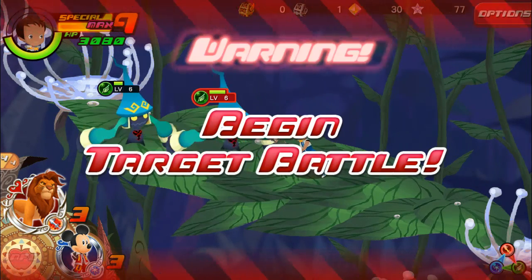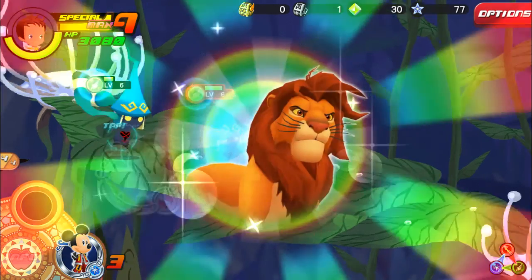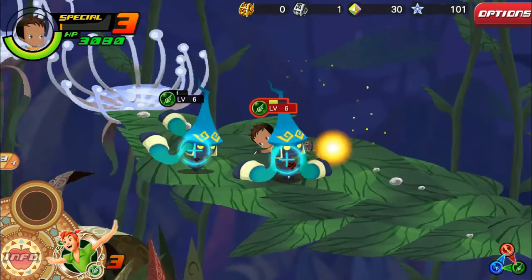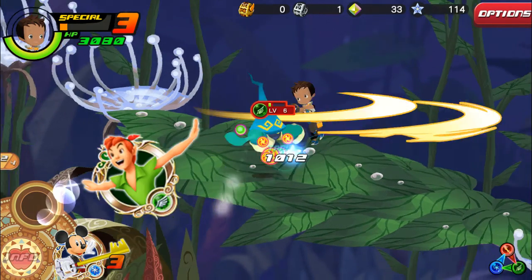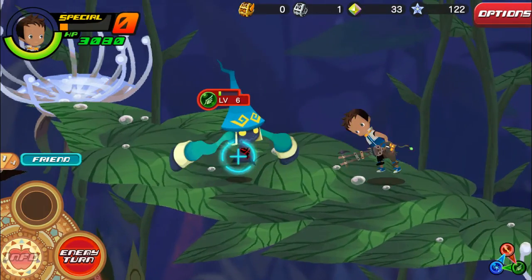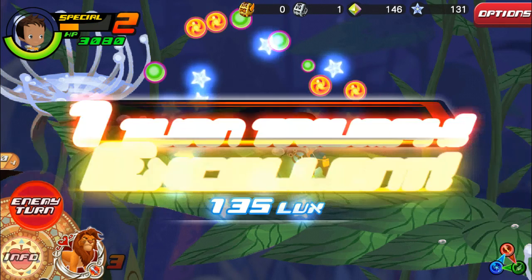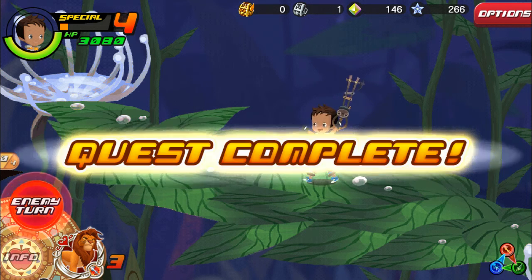We have two of them here. We're going to use Simba right here and try to take them out - there's a lot of damage there. We're going to use Mickey. We're going to go for a friend to finish it off here. Quest complete.